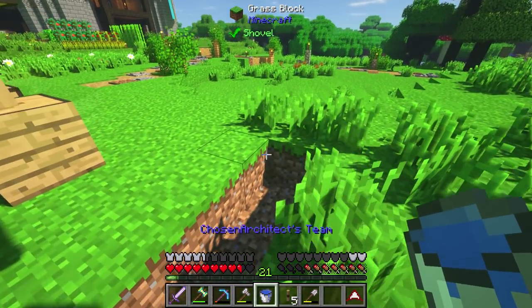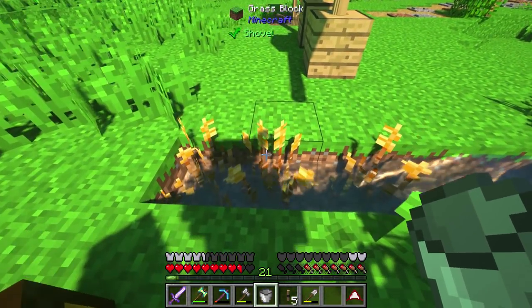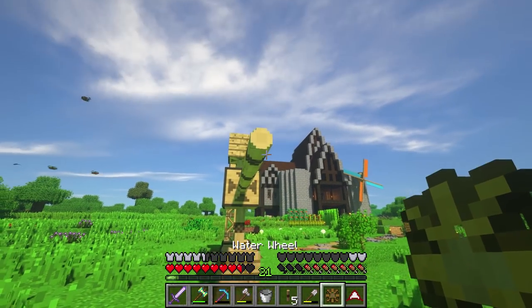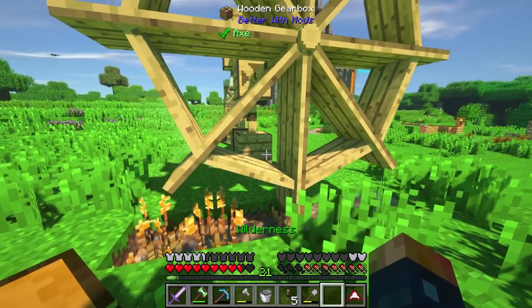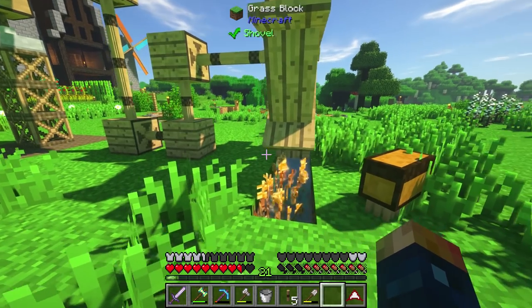Which way do we want the water wheel to go? I think I'm gonna put the water here flowing in that direction. And honestly the grass stuff that shows up here actually looks really good. Let's go ahead and throw the water wheel down.